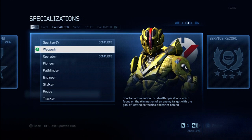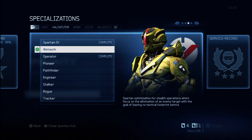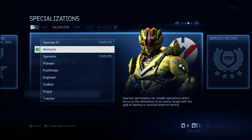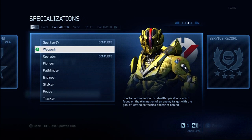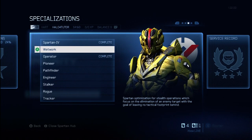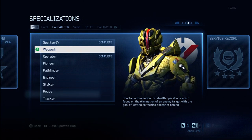So let's jump right in here. First of all, you can see the armor right here — this is the Wetwork armor. You'll unlock a new chest piece, shoulder piece, and helmet piece. You'll also unlock a new visor. Additionally, you'll unlock skins for your chest, shoulders, and helmet as well. So some nice new appearance features.